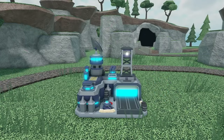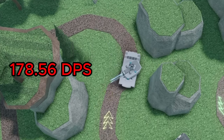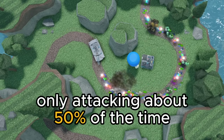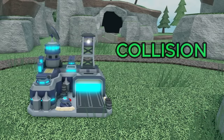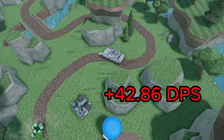If you manage to upgrade it to max level, which is quite expensive, the military base can do some serious DPS. While the railgun tank does an impressive 178.56 DPS, on average that's kind of untrue. While there's usually 1 tank per military base on the map at all times, the tank actually only is attacking about 50% of the time. That would give it an average DPS of 89.28. We also have to consider the collision damage of the tank: it has 1500 health, and considering its spawn rate, that's an extra 42.86 DPS.